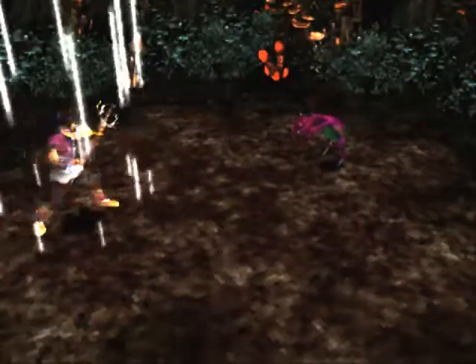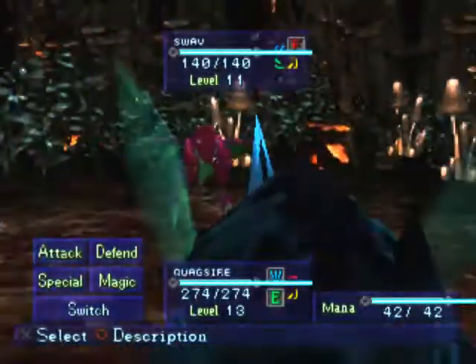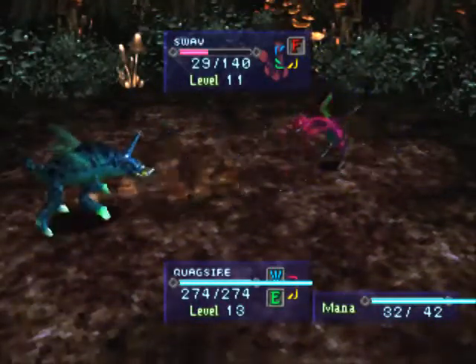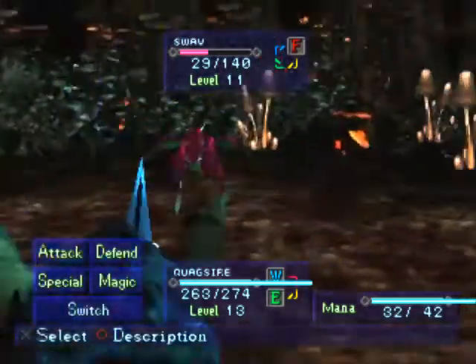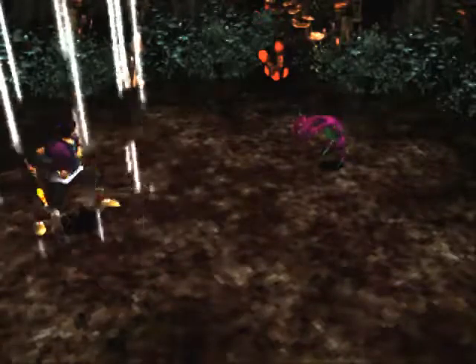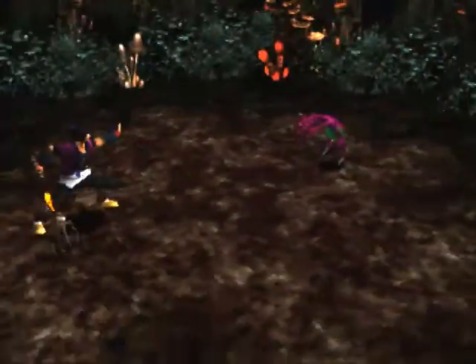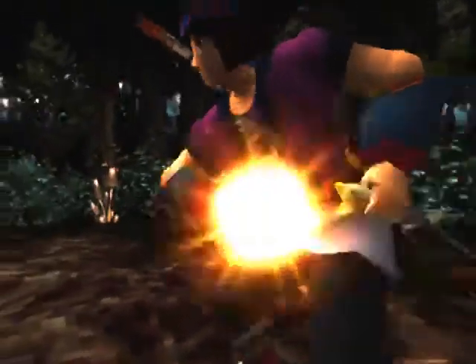There is a Pokémon in the Black-White generation that kind of looks like that. This forest here is primarily Fire Elemental, as you can see by the red tint in the background and the fact that our first enemy was actually Fire Elemental. That's great if you want to get better Fire Elemental minions.